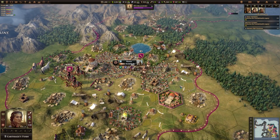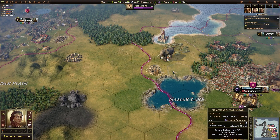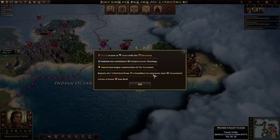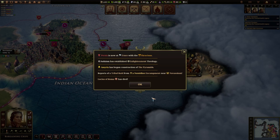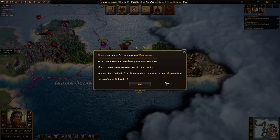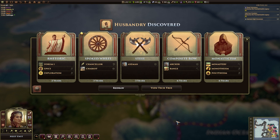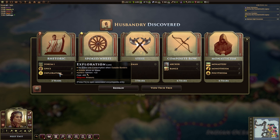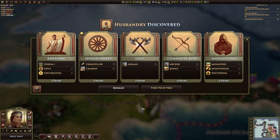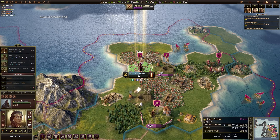We are still leading by score slightly. I can't remember if I'm building a wonder anywhere — I did think I started another one but I don't remember what or where. Persia is now in a truce with the Thracians. Judaism has established the Enlightenment theology. Assyria has begun construction of the pyramids. There's husbandry done. Spoke wheel would allow us to get Chancellor, and we could also get Forum which gives us epics and exploration. He's recommending Spoke wheel anyway, so that's fine.